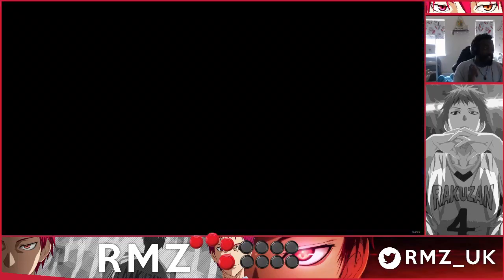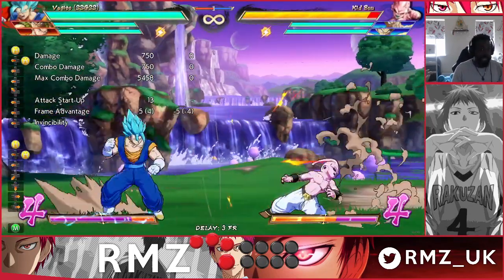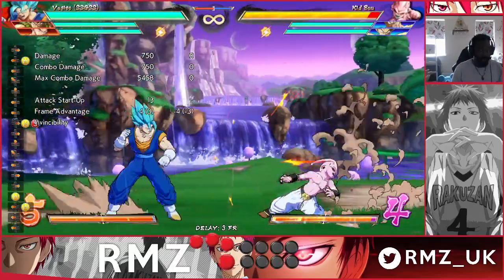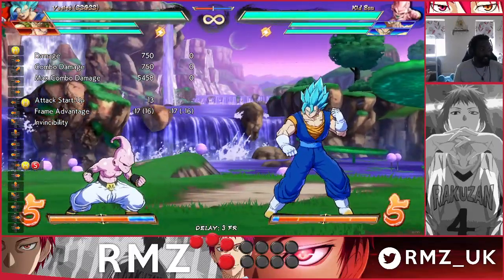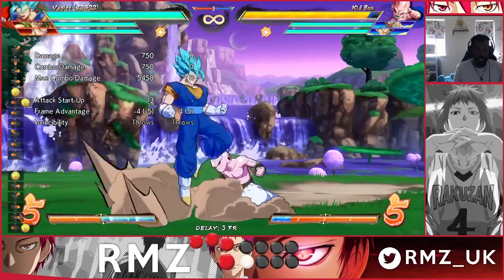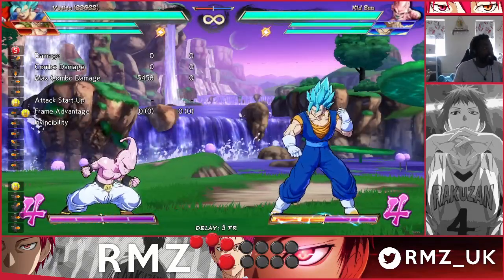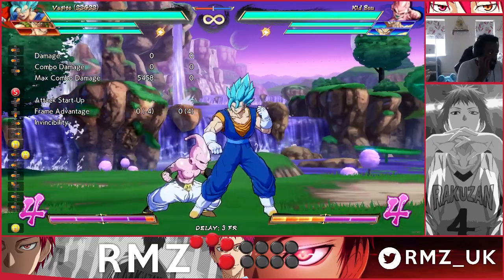Perhaps the biggest or most overlooked change is his JH. The JH change now allows Vegito to cross up smaller characters without doing an IAD jump back from a point-blank range. He can now cross up much easier on smaller characters, making the mix-up of doing this and same-side sword much more potent and accessible for players. Absolutely mental that he can do that.